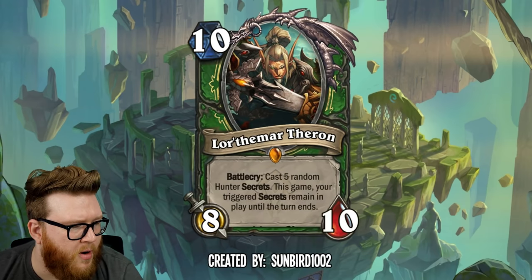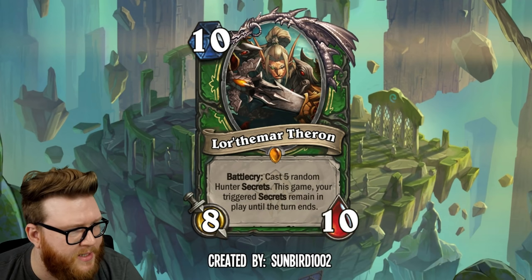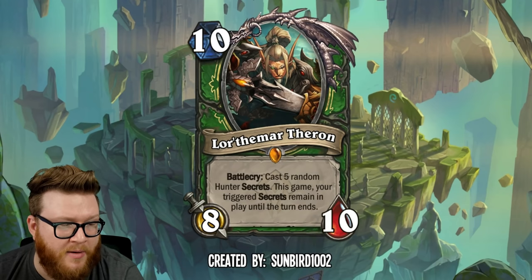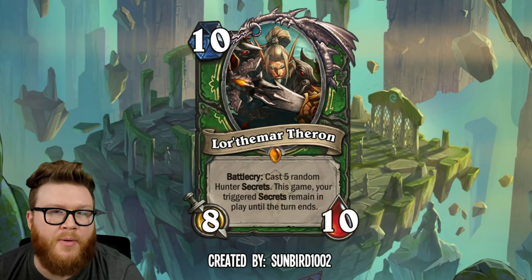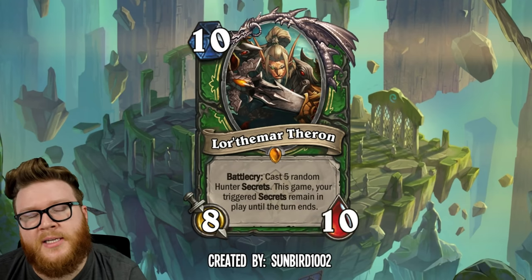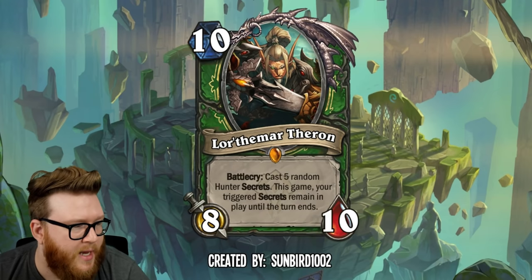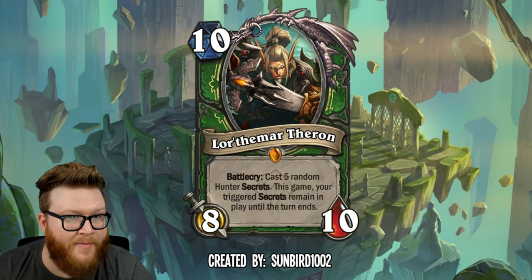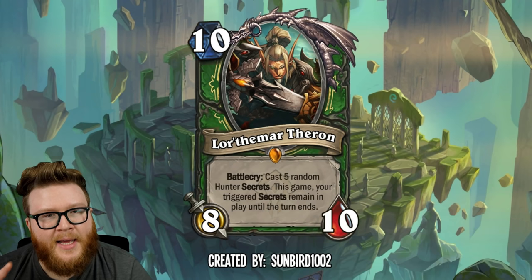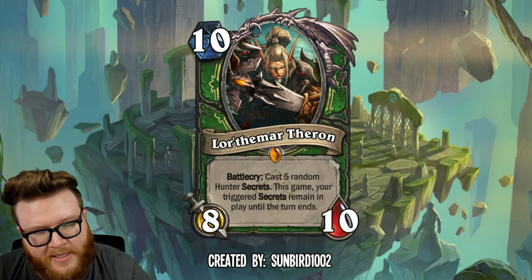Moving on here to Lor'themar Theron from Sunbird1002. This is a big old 10 mana 8/10 for Hunter, and it reads: Battlecry, cast five random Hunter secrets. So you get some immediate tempo out of this guy on top of his body — some disruption on board. That's basically 10 mana worth of secrets right there, and because of the random nature, your opponents are going to have a really hard time diffusing all of those in a successful way.